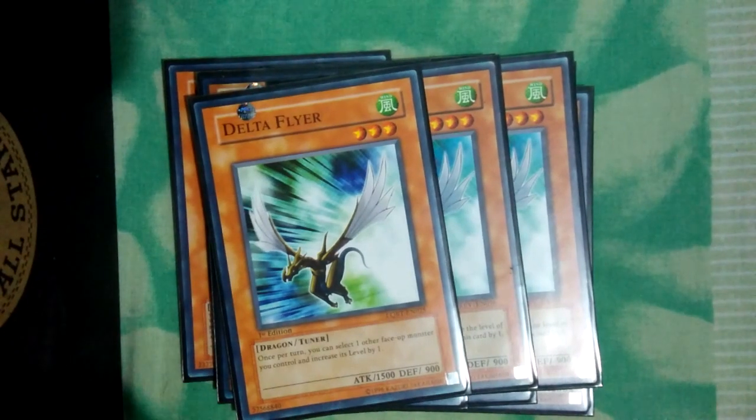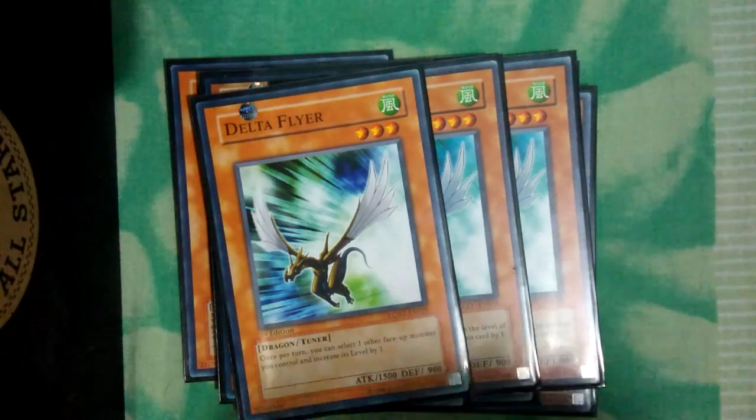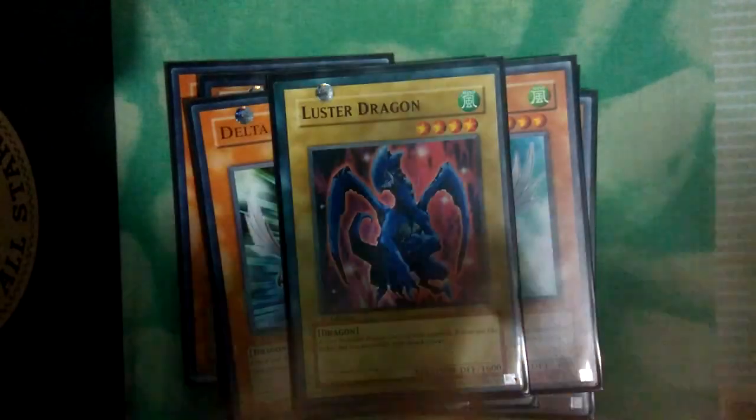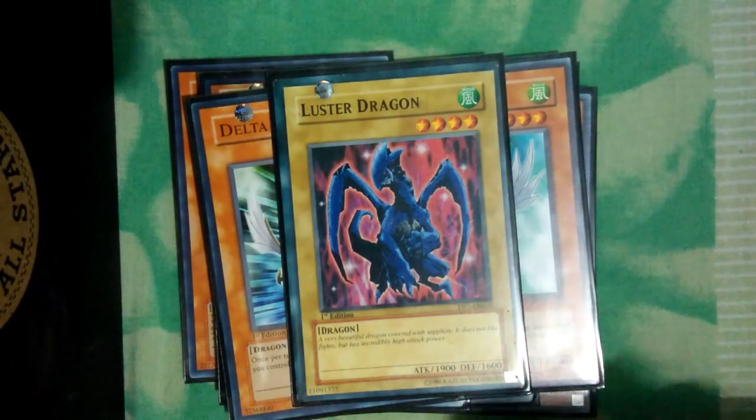Triple Delta Flyer. Delta Flyer is our tuner to summon Stardust Dragon. And last, we have Blaster Dragon at 1100 attack.